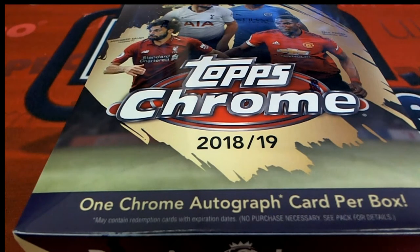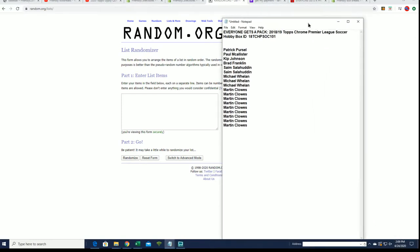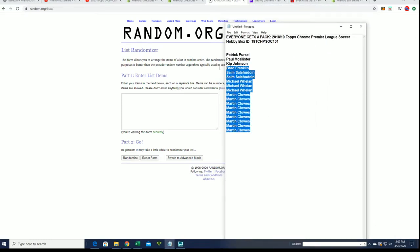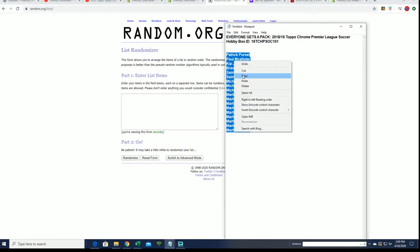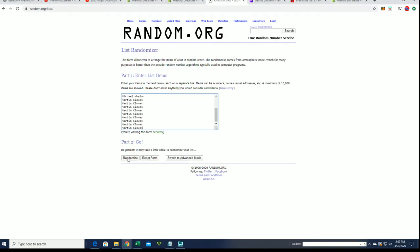All right, we're going to start up some Topps Chrome. I'm going to do this random shuffle seven times — this will give us our pack order. Seven times through.